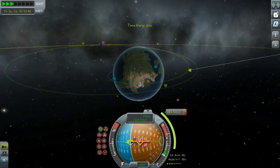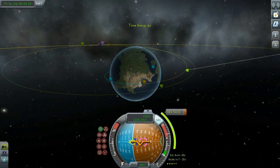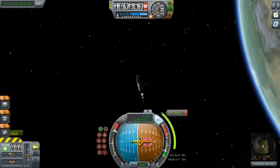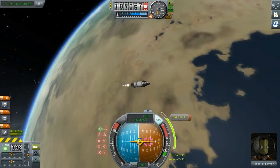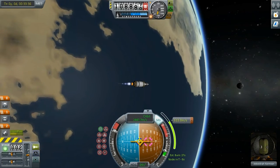For example, the countdown goes t-20, t-15, t-10, t-5, 3, 2, 1, and burn. Those tick marks at the bottom are logarithmic — they go 1 second, 2 seconds, 3 seconds, 5, 10, and then it duplicates each time.